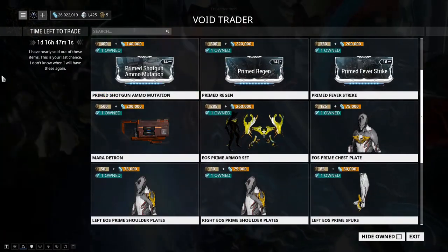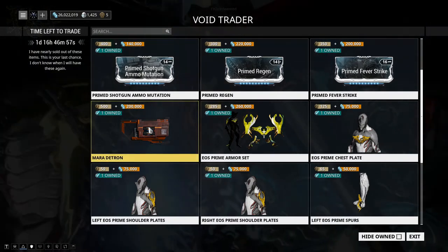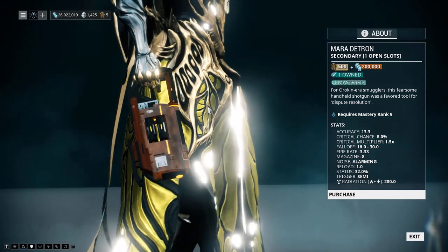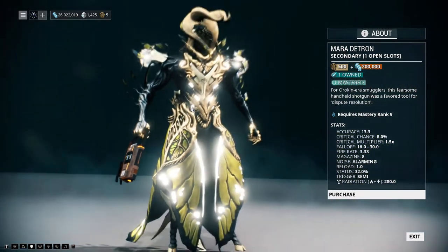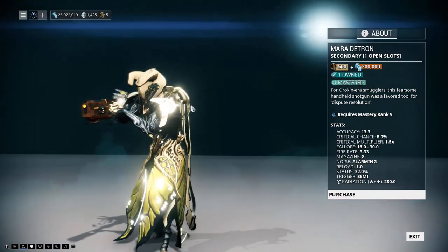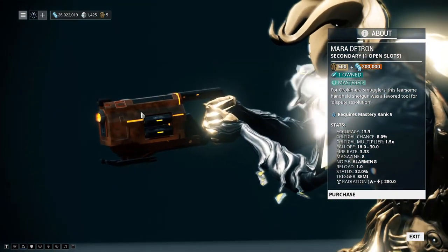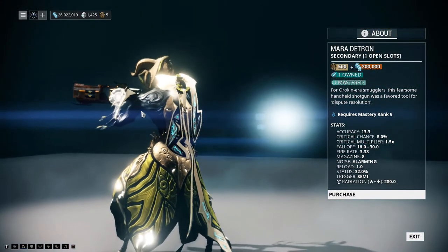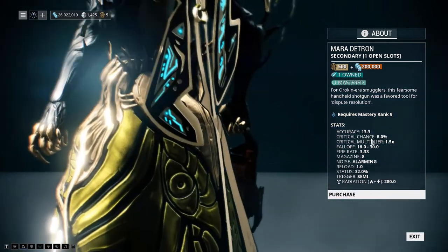Next we have the Mara Detrin, the Corpus handheld shotgun. I can't remember the last time I used it but I wasn't disappointed — I was just going through a lot of weapons for Mastery Rank at the time. I actually like this weapon. Let's take a quick look: it's a Mastery Rank 9 weapon with 8% critical chance.